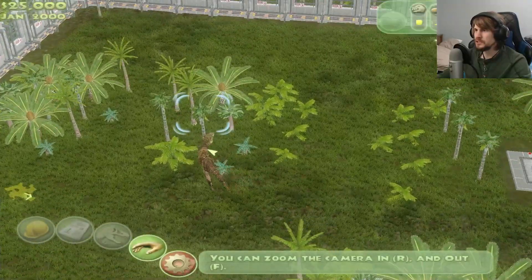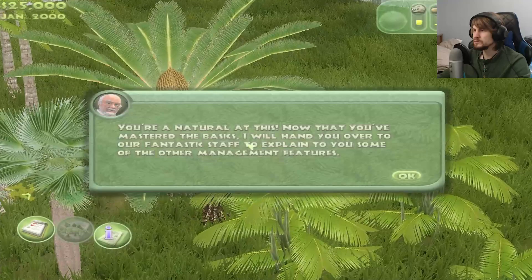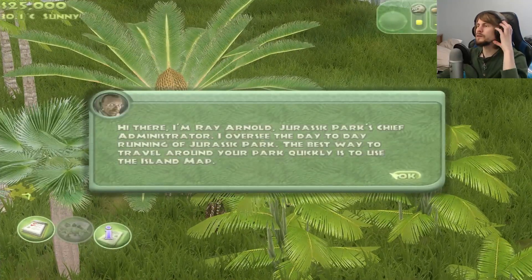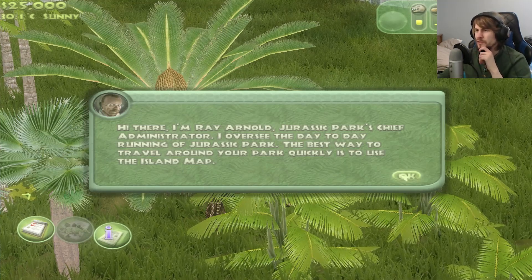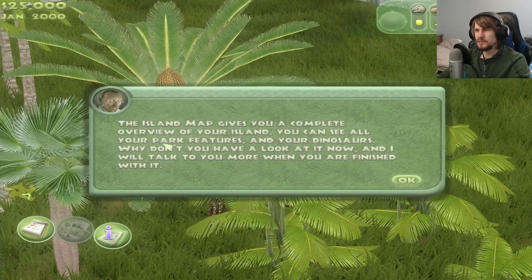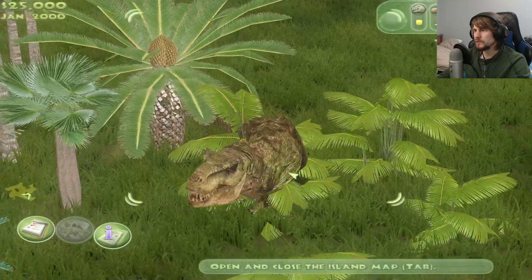And there's our DJE Rex. So, hey there — Ray Arnold, Jurassic Park's chief administrator over the day-to-day running of Jurassic Park. Best way to travel around is to use the island map. The island map gives a complete overview of your island — you can see all your park features and your dinosaurs. I want you to have a look at it now, and I'll talk to you when you're finished.